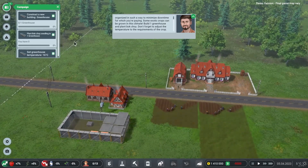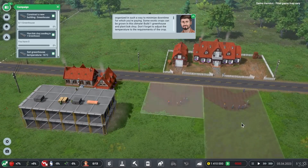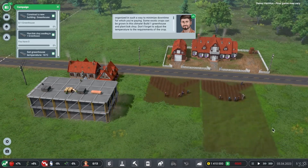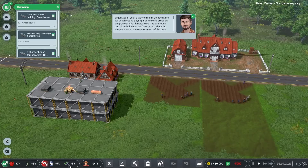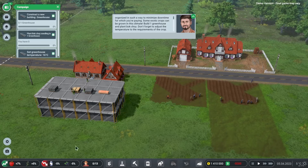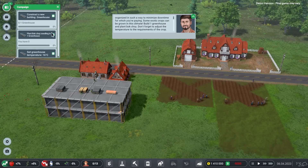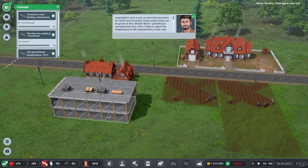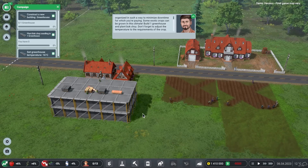The greenhouse is being built while seasonal workers head out to do manual field work on the small fields — not a job I'd want. Amusingly, black currant is down 5% on the market prices right now. Hopefully that changes by the time we've grown them. The game doesn't give a build percentage — it's just done when it's done, which I don't mind.